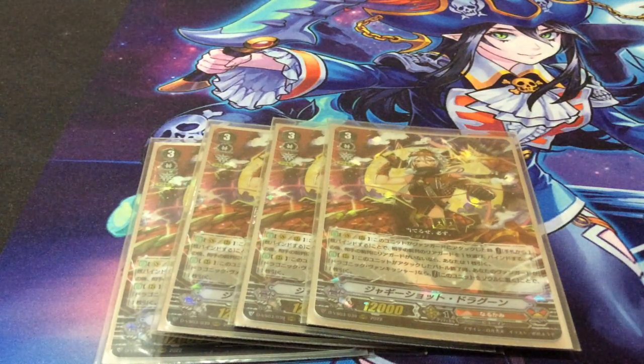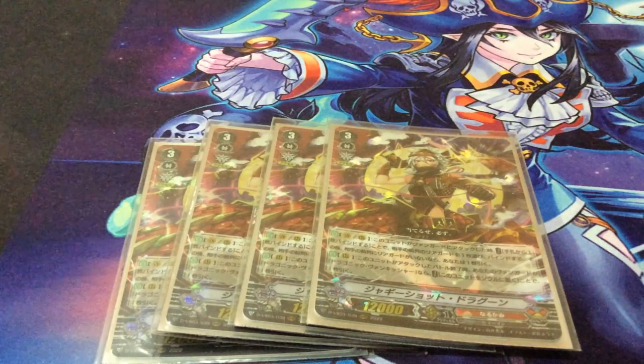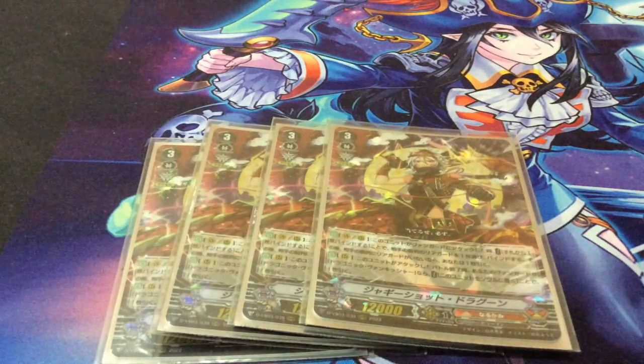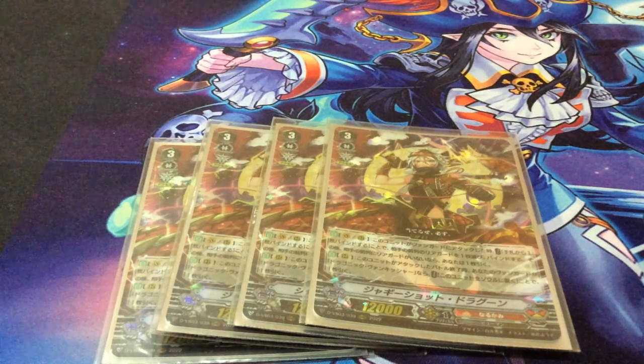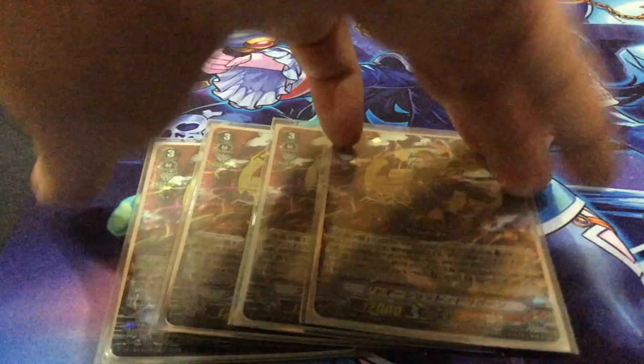Next up we have Jackie Shotgun, whom you'll know from Vanquisher, but Jackie Shotgun actually serves a nicer purpose in this deck. The skill you want to see is that when he attacks, you bind a card from your hand, choose one of your opponent's front row rear guards and bind it. Then, if your opponent has no front row rear guards, you draw a card. So as long as you manage to empty your opponent's front row, you basically get a cycle draw and contribute to the bind — it's the easiest way to bind your own cards.